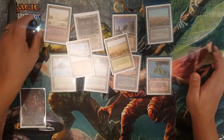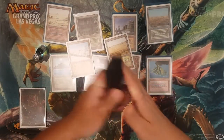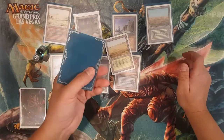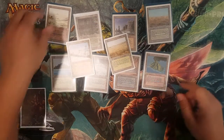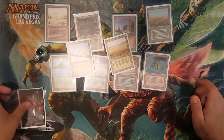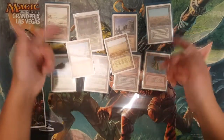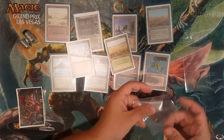But yeah, I'm not trying to get these graded — I'm just trying to complete a very nice set of dual lands. If you haven't noticed, I do play with my dual lands. I don't like playing with proxies, so since that's the case I like to triple sleeve my cards. Let's go ahead and sleeve these bad boys up. Actually, let me pull out one of my other dual lands first just to compare.